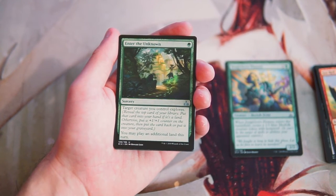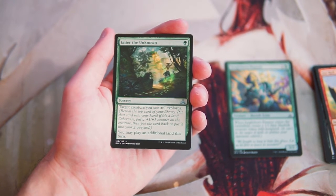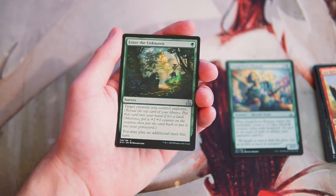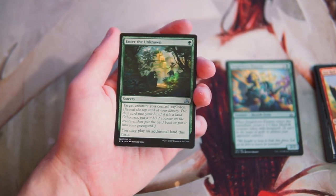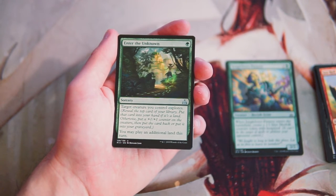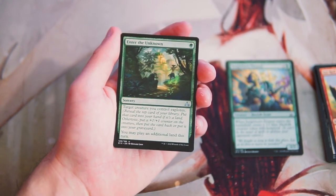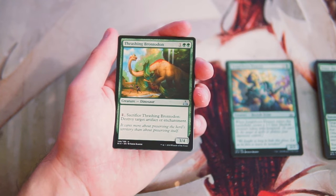Enter the Unknown is a sorcery for one green — target creature you control explores, which means it reveals the top card of your library, puts that card into your hand if it's a land, otherwise puts a plus one plus one counter on the creature, then you put the card back on top or into your graveyard — you get to pick. It also lets you play an additional land this turn. I actually really like this card in general, not for draft though. It's a lot of ability for one green, which is exciting, but in draft it just doesn't do enough.